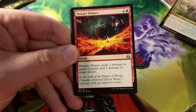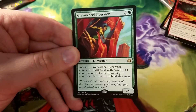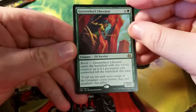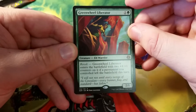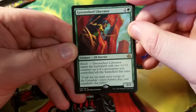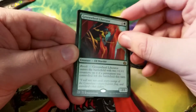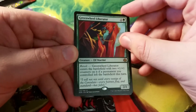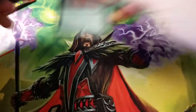Alright, pack one: we have Outland Boar, Hungry Flames, Illusionist's Stratagem, and Green Wheel Liberator. It's a 2/1 for two with Revolt — when it enters the battlefield with two plus one plus one counters if a permanent you control left the battlefield this turn. I said revolt, not raid. We also got a plains and a servo token.